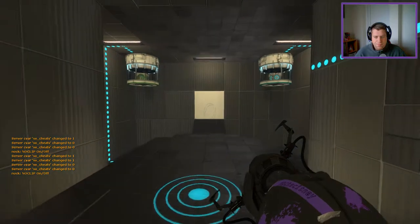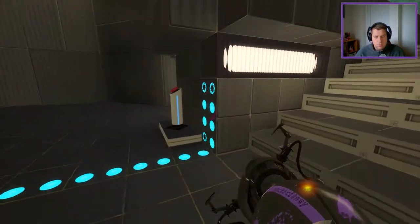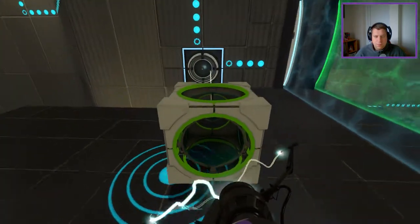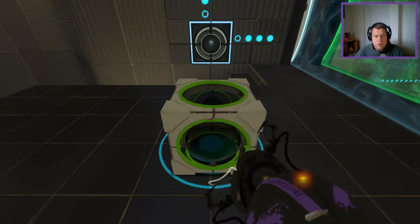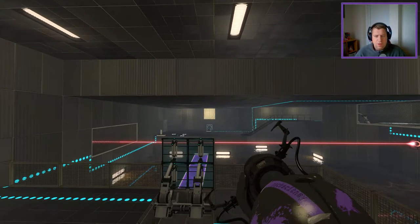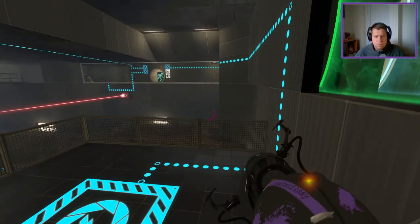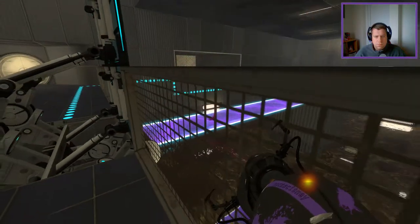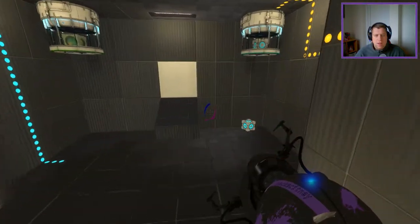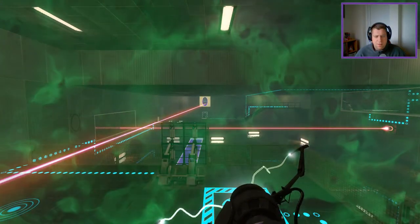And Laser Collision is off. Laser into here - allows me to walk into places. And also gives me another cube. Can I take cubes through here? I can't remember if I can or not. I cannot.